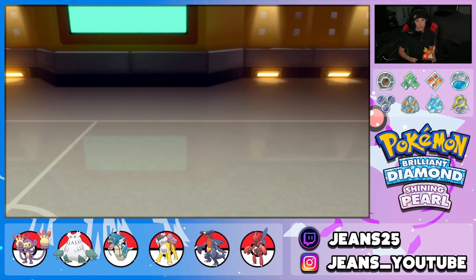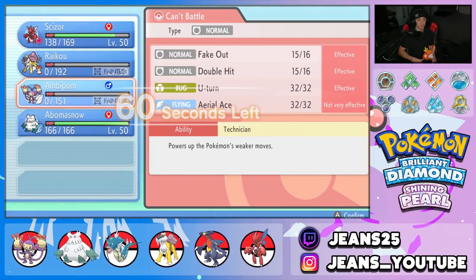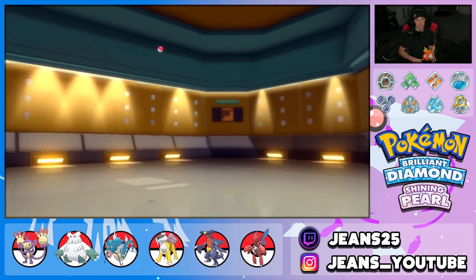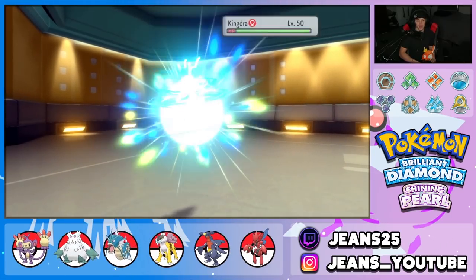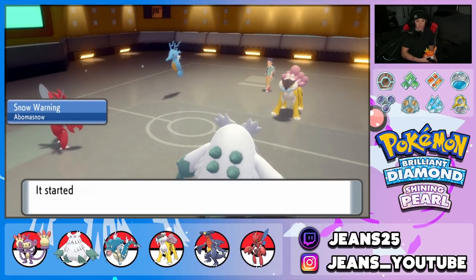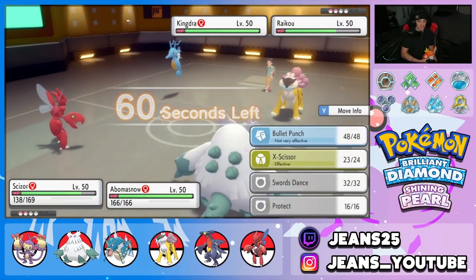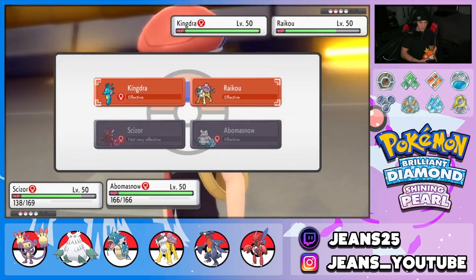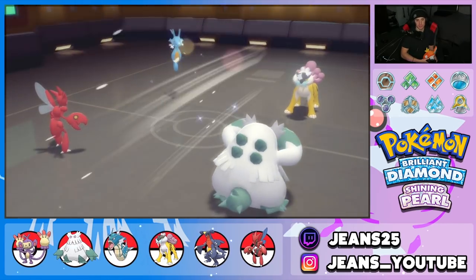His final Pokemon must be Kingdra — my calculations were correct. He could have brought Politoed just for Hypnosis since it put two of my Pokemon to sleep. With Snow Warning up, Blizzard is free — 100% accuracy in Hail — which is exactly what I'm going into. I also go X-Scissor on Kingdra with Scizor and straight Blizzard from Abomasnow. Blizzard pokes through — give me a freeze!